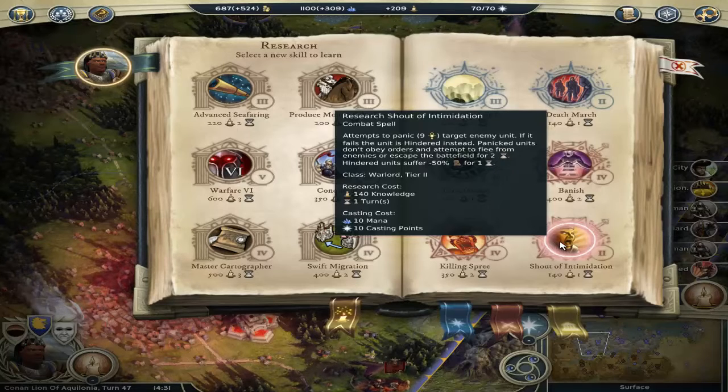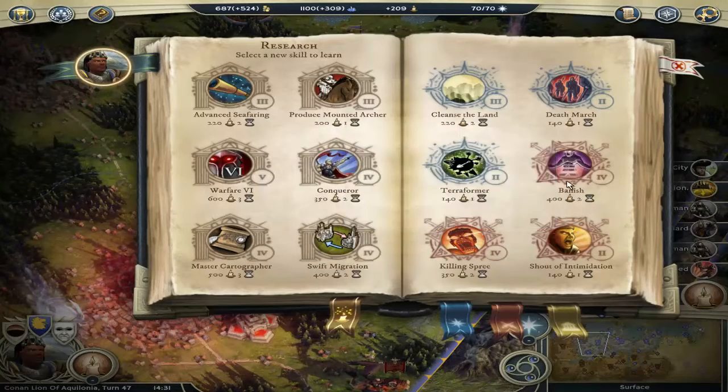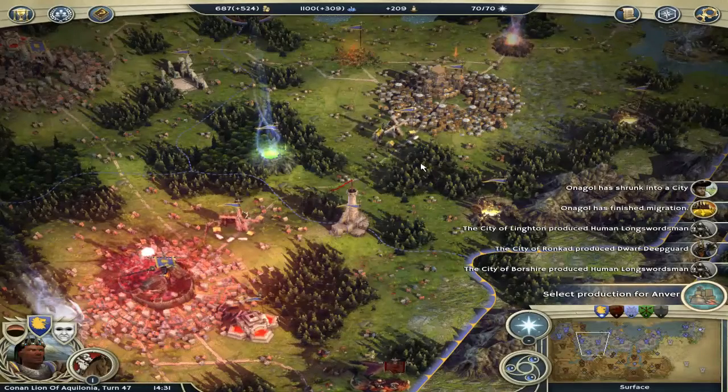We already had something similar that we utilized against Goblins. Hell's Bells — Killing Spree: once per counter, friendly target unit movement action points replenish upon killing an enemy unit. Isn't that nice? It is. Swift Migration, Banishment — oh man, this Banishment would be perfect if we're going to be fighting summoned units. But we're going to go with this mounted archer production. Onogal has shrunk into a city because we changed it to human — what the heck? Did I not say this was going to be something different? It became human. Big bullshit. I must have mistaken — I must have screwed up.